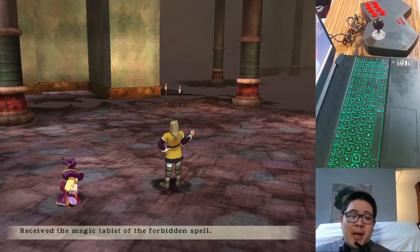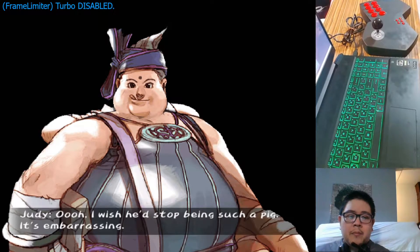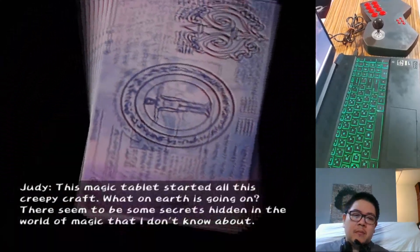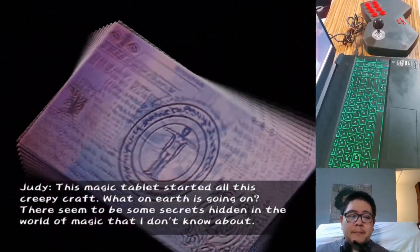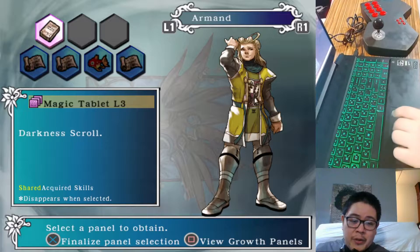Very good. We achieved the Magic Tablet of the Forbidden Spell. This is the only magic tablet that's kind of like decided — 'I wish he'd stop being such a pig, it's embarrassing, but I shouldn't worry about it. A brother is still a brother no matter how fat he gets.' This magic tablet started all this creepy craft. What on earth is going on? There seem to be some secrets hidden in the world of magic that I don't know about. There it is — this is the Level 3 Darkness Scroll.